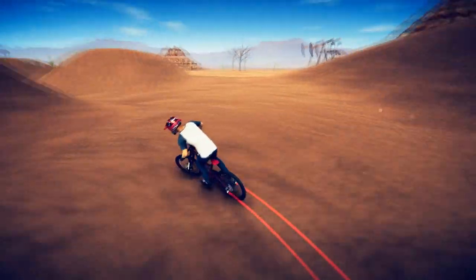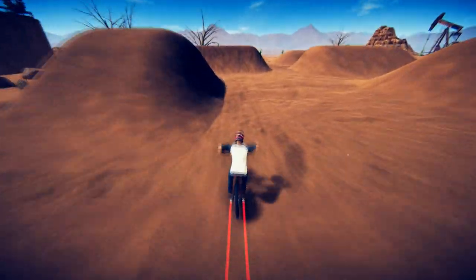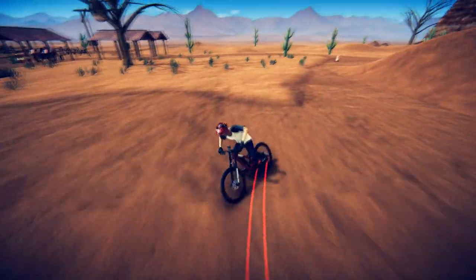It's a skate park with some dirt jumps basically, and the challenge is: do a superman backflip, do a 180 can can, and do a 540 no-hander. The trick that people struggle with the most is the 540 no-hander.